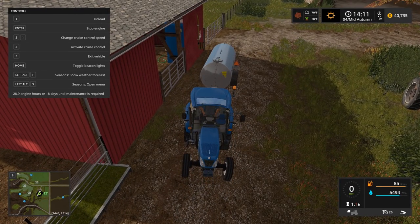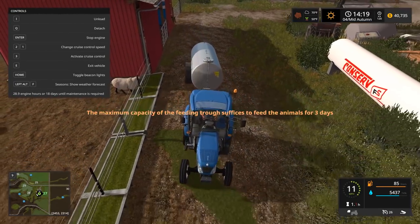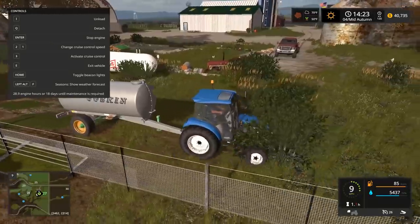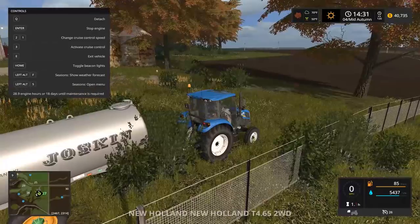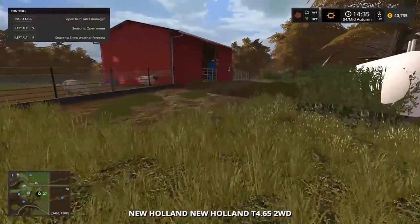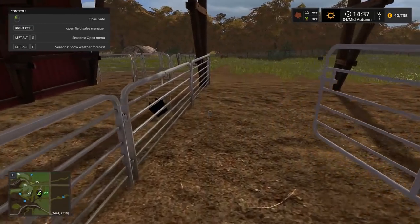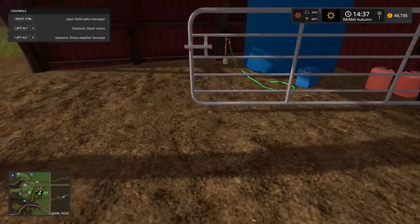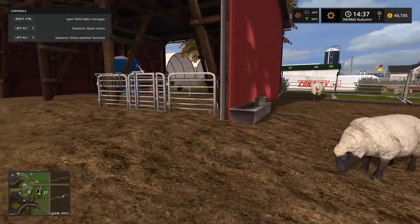There we go, now we're unloading. They didn't need much water - we should be good. I wonder if there's a place in this farm where I can refill the water trailer. For now that's good. We'll come over here - oh boy, we've been around the clock too much. That was a little too far. Where are my bales?